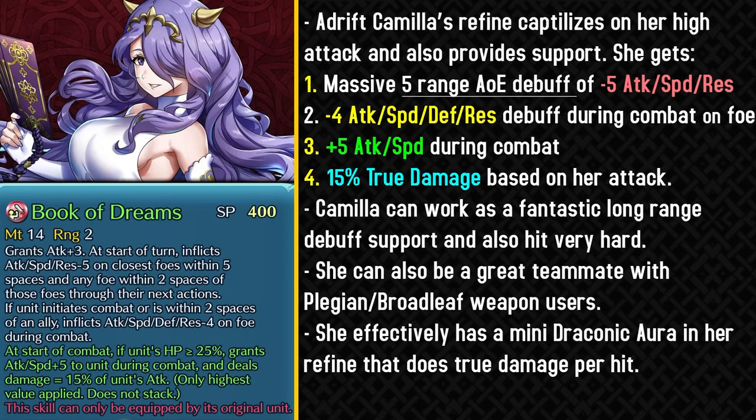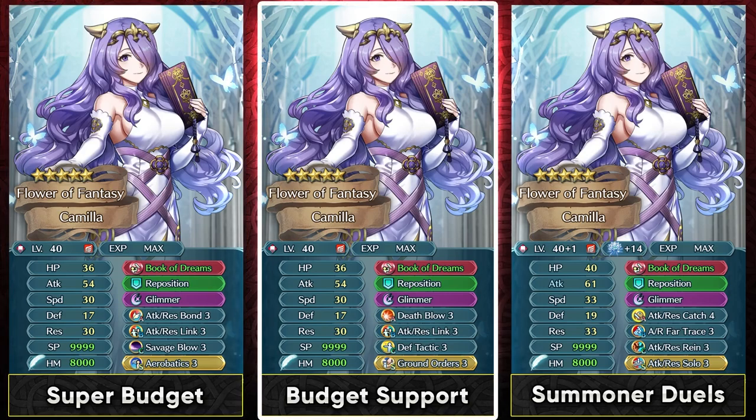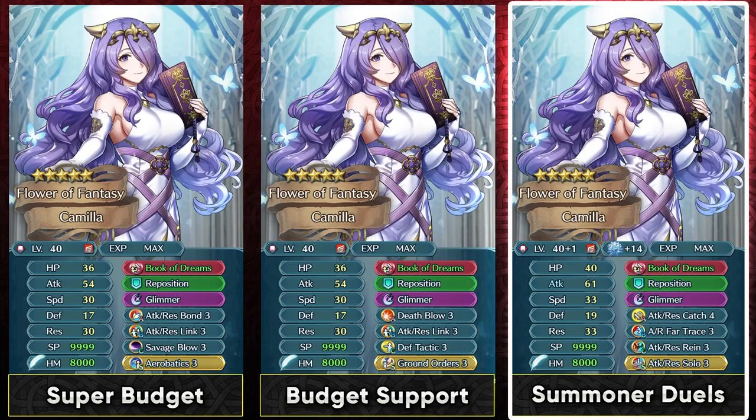Even though we have red mage fliers like Constance and Duo Pilot, Adrift Camilla can still stand out with this weapon refine. As for her builds, she doesn't have too many options because of being a ranged flier. On a budget you can run Aerobatics for good synergy with the weapon refine and her default bond skill. You can also use Dead Blow 3 so she doesn't rely on the bond skill, and run Defense Tactic with her default Attack Res Link for some support. Because she's a flying unit, she can utilize Ground Orders or Guidance to provide even more support.